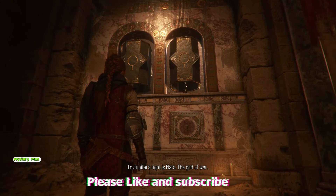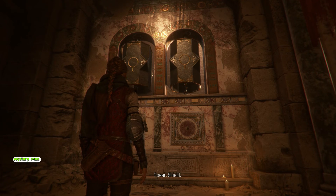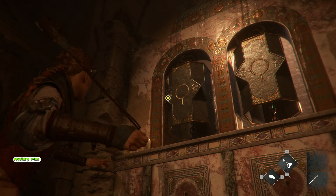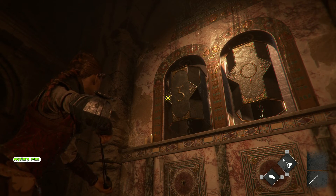To Jupiter's right is Mars, the god of war. It's a shield crossed by a sphere. That's it, Jupiter. What's next?